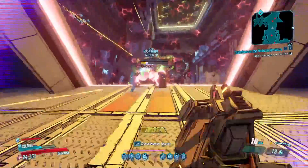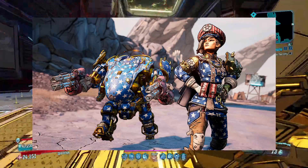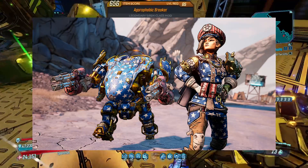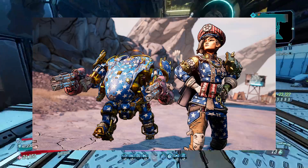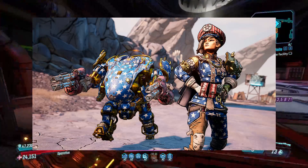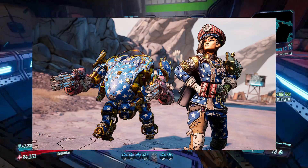Coming up next is Moze, the Commissaire on Geneva. In the royal crucible of war, soldiers are forged into legends. At the Battle of Darazon Bay, Moze leads the Ursa Corps to claw victory from the bloody jaws of defeat — the start of a long path of heroic and valorous conduct. She rises through the ranks to become a loyal and decorated officer in the Vladof army.